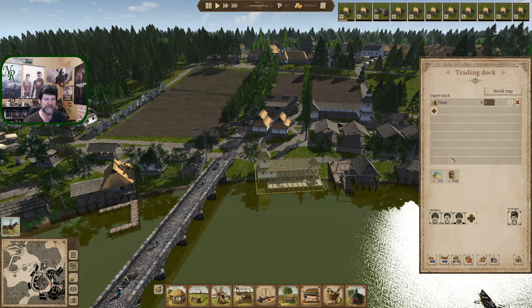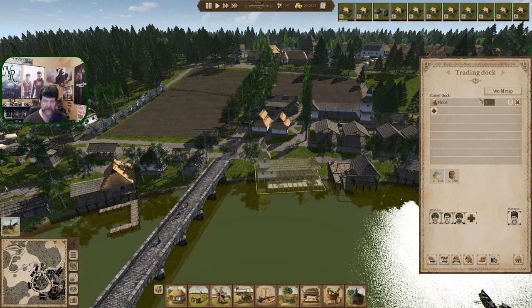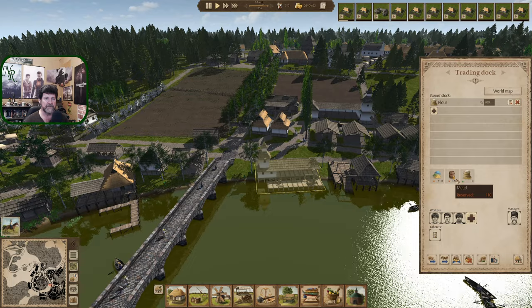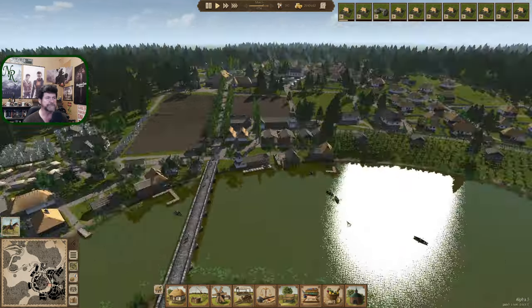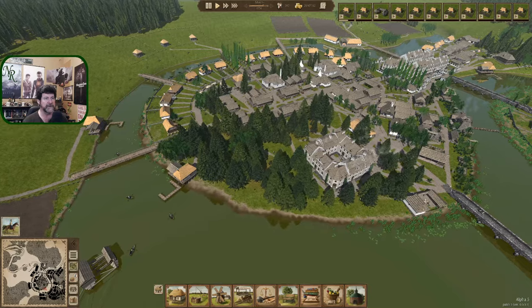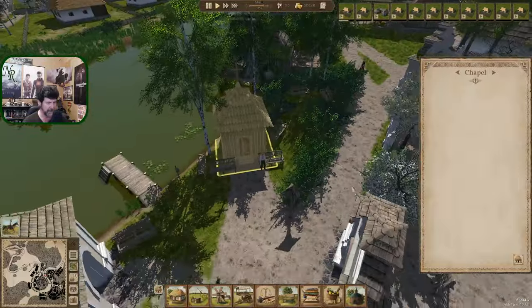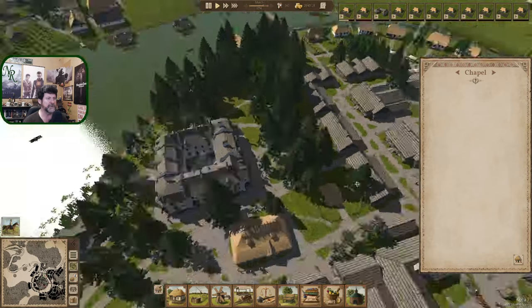For some reason those texts look smaller - like the UI changed scale or something. I don't think there have been any updates since I last recorded. Mead - still waiting to be sent off. So that's all done. Still thinking about a cemetery and maybe another church. All we have over on this entire island is our little chapel and it's going to get worn out with all these people depending on that one little building.